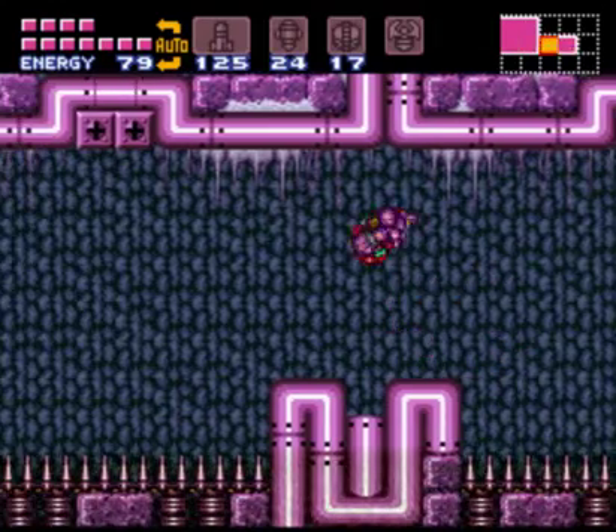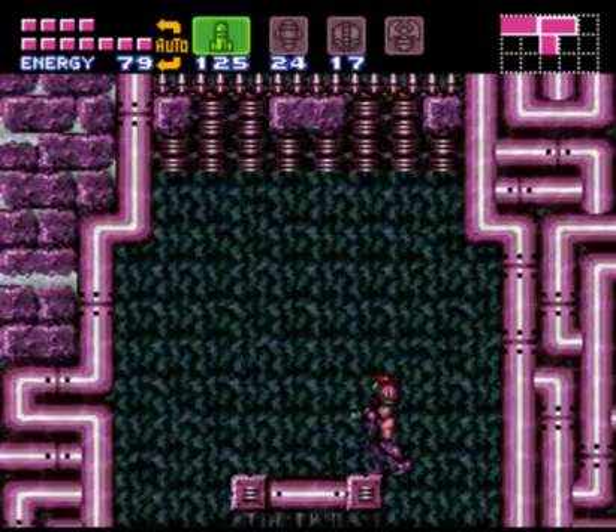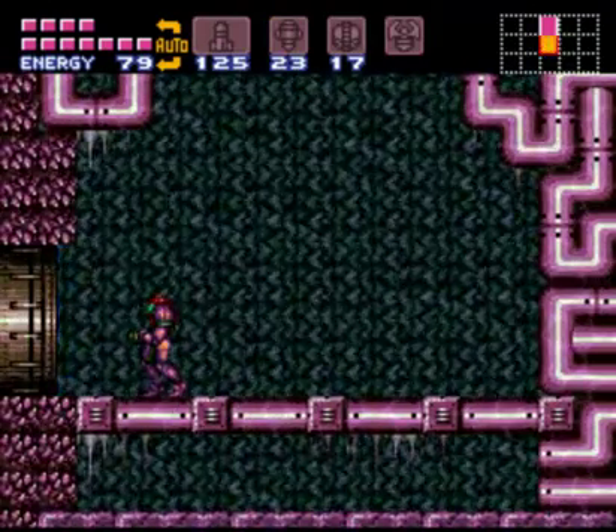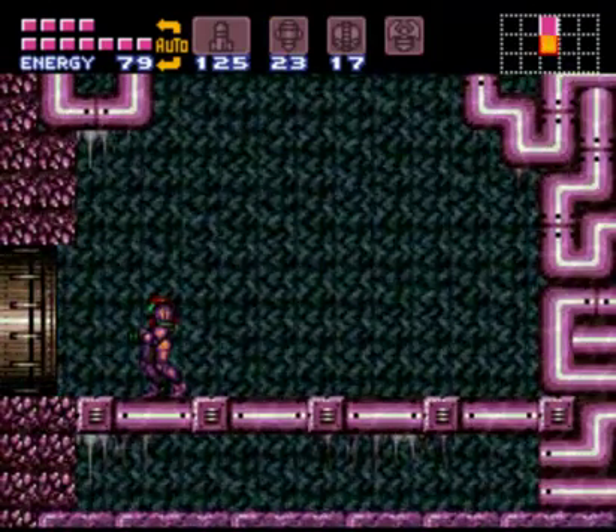The spikes in this room, they're fake. So as you can tell, you go right down here and pump a super missile into this guy, and we should be good for the time on this.